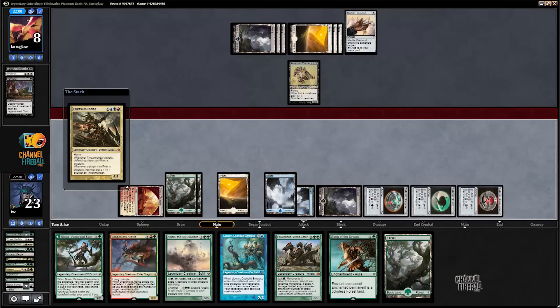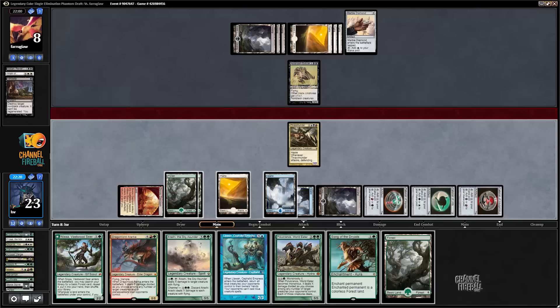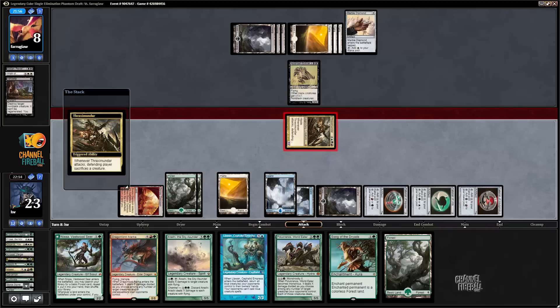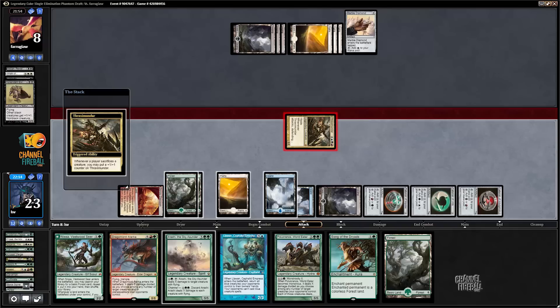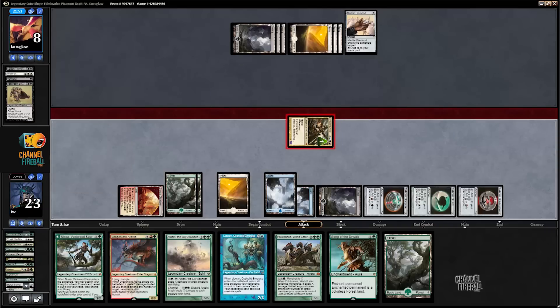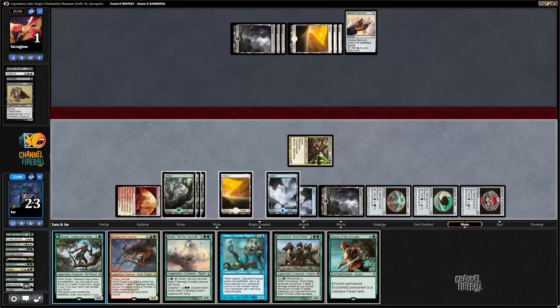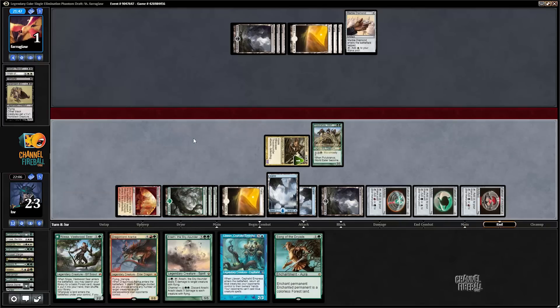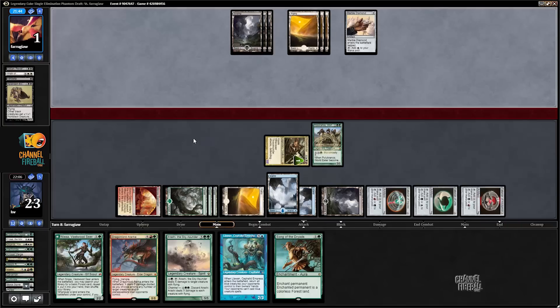Attack my opponent with Thraxamundar. Does my opponent have Swords to Plowshares? They do not. Attack - commander finally off will stay the same size because it was getting plus-minus-one from Ascendant Evankar and then gets plus-plus-one because something got sacrificed. One goes to one. Let's just cast Pelucanos. This sets me up for a sweeper, but I have four more threats in my hand so it seems fine.